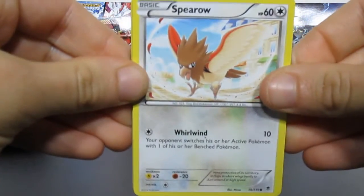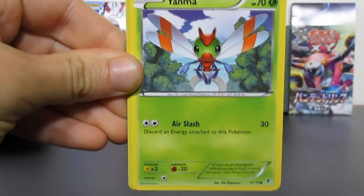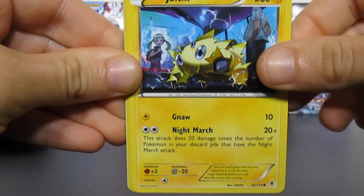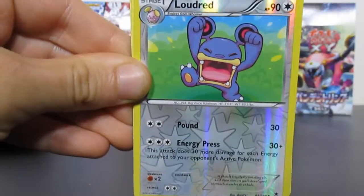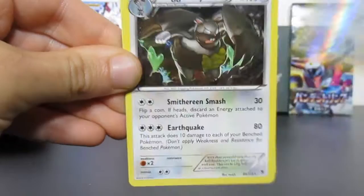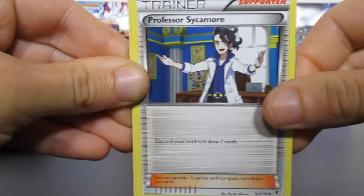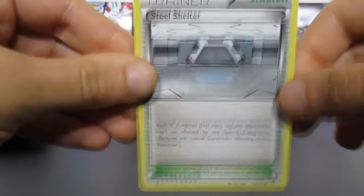Got a Spiro, Gulpin, Yanma, Shieltic, Gligar — reverse Loudred, and that's an uncommon. Then a Diggersby non-holo rare, Professor Sycamore, Battle Compressor, and a Steel Shelter.